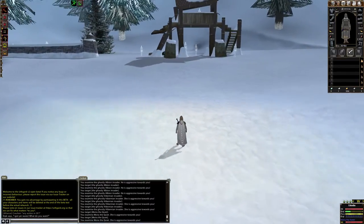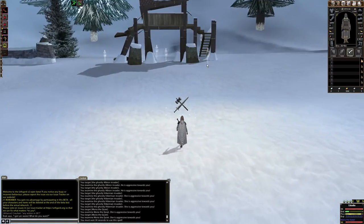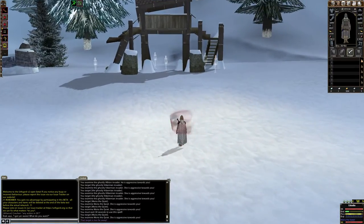To get the Screaming Ghastly Axe, you have to defeat the one and only Moira the Quiet. She is a one-time drop monster in Yggdra Forest.